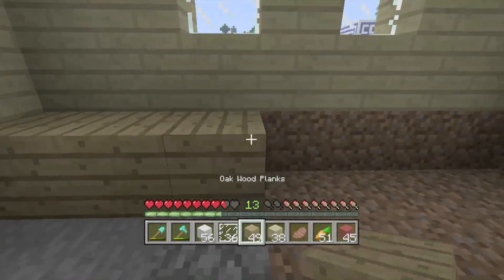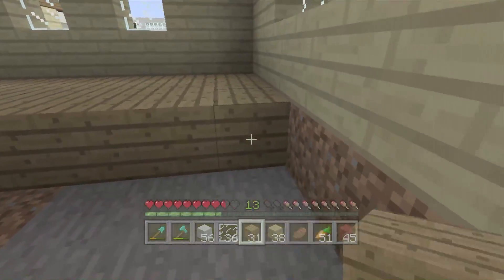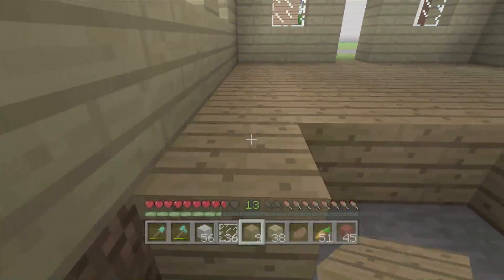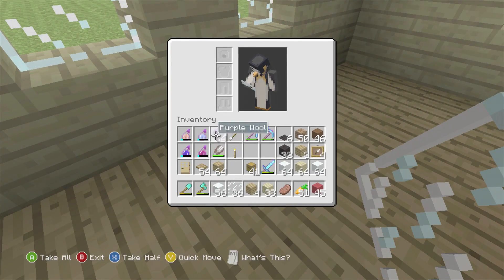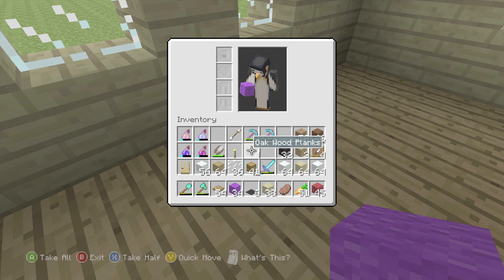We'll bring this all the way around. It seems to be that there's light coming from underground, surprisingly — I've no idea why. We'll keep doing this and bring it all the way across. So now what I'm going to do is make a counter. I need my trap doors. My black carpet could come in handy.